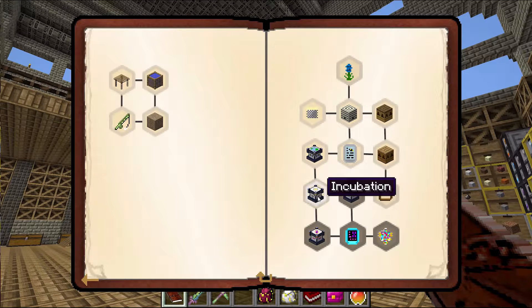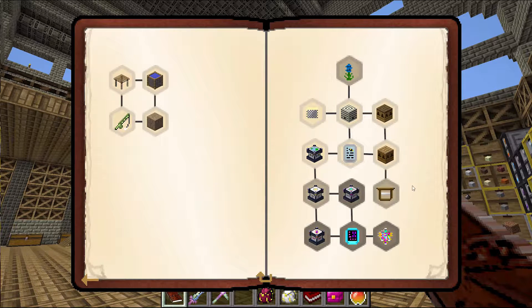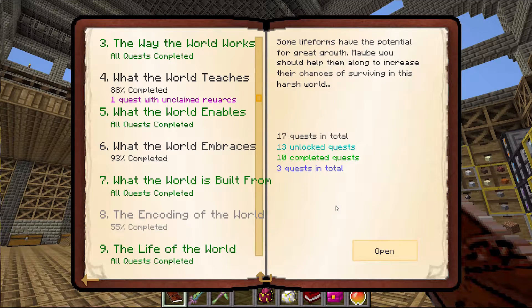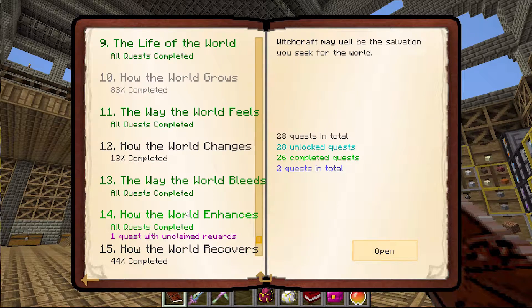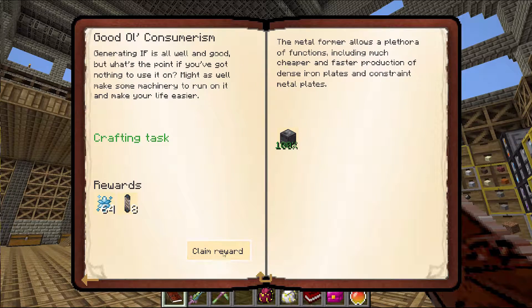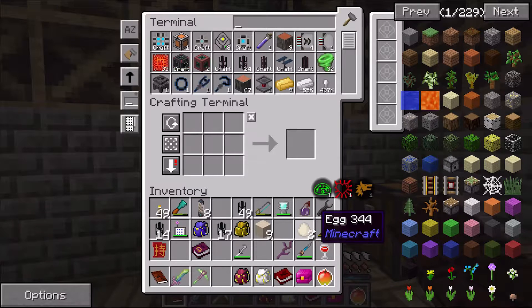I already have an incubator, I already know I have one of those, and I have untreated frames. I'm not going to do any bees on camera - I'll just complete those off camera. Just running through here to make sure that there's nothing brand new that I'm completely missing.